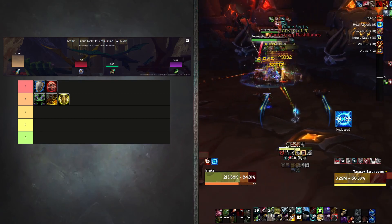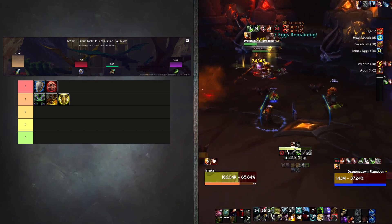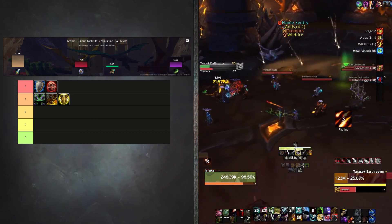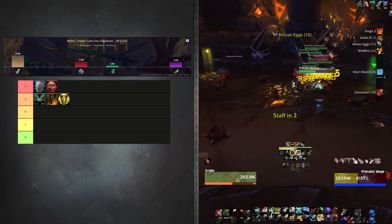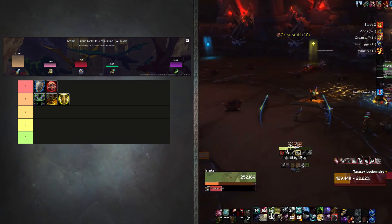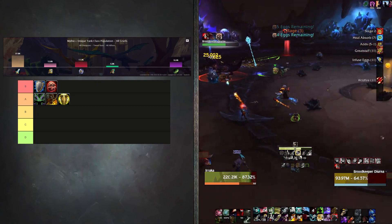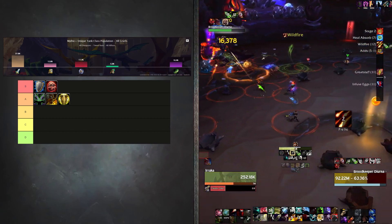Protection Paladins have probably the most fun and smoothest rotation out of any tank — who doesn't love throwing Avenger's Shield at people? While Prot can't do as much damage as some other tanks, they make up for it with the amount of utility they have. They can off-heal, and they've got great CC abilities with Hammer of Justice and Blinding Light. At +15 keys and above, Prot Paladins make up about 12.6% of the overall population. That's a combination of them being really fun to play and probably having the most magic resistance out of any tank — which matters a lot given the ton of magic damage in the current dungeons.